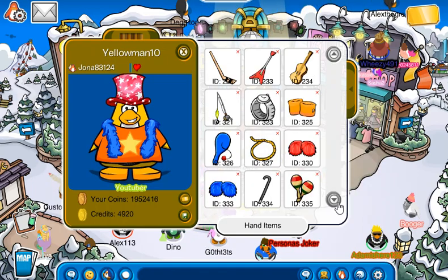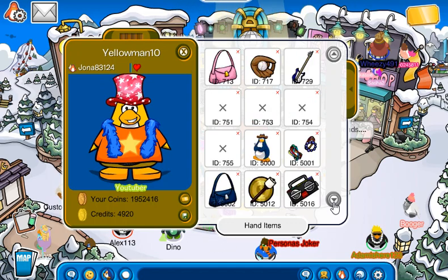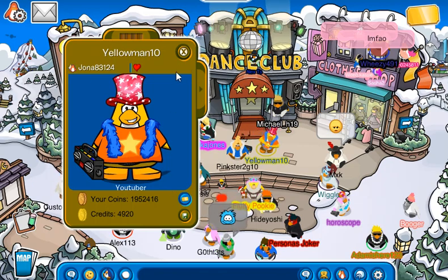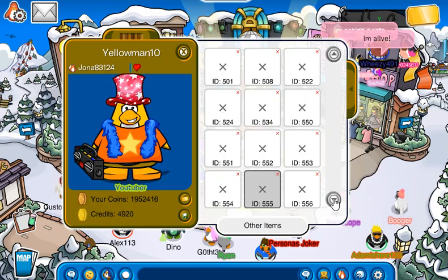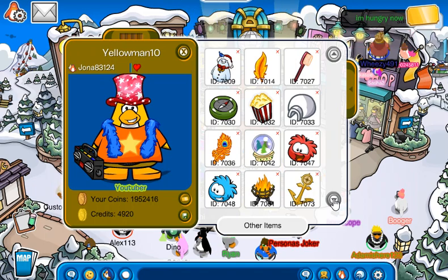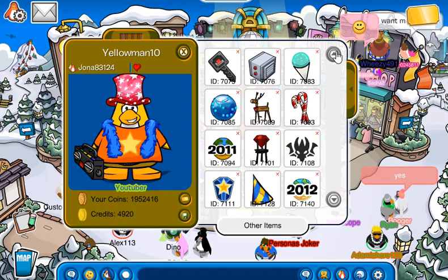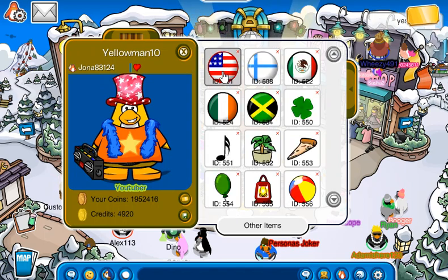Next, we need something related to it in my hat. What could be New Year's related? You know what, this is cool. Now we just need some sort of background. I don't care what background it is — in fact, we need a pin. I think I'm just going to go back to my normal pin.